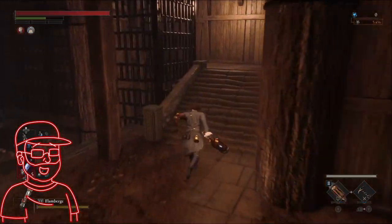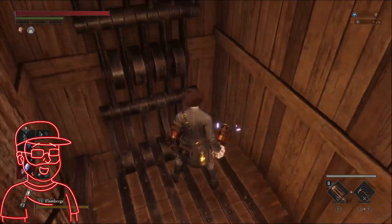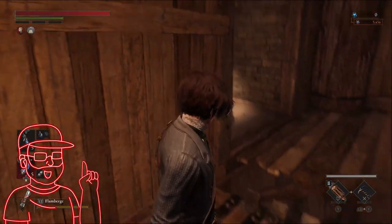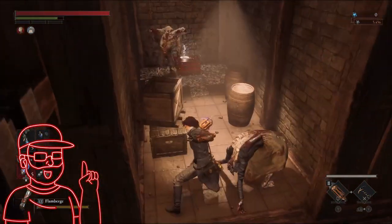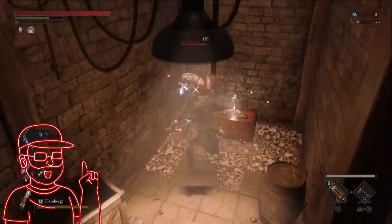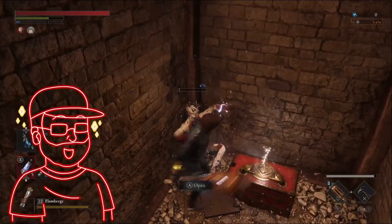Head back down and ride the elevator upwards until about halfway up, where you'll have a secret ledge that you can climb onto. You'll hear the noises of a few enemies — dispatch them as you would any others, and this chest will contain your first Legion plug.